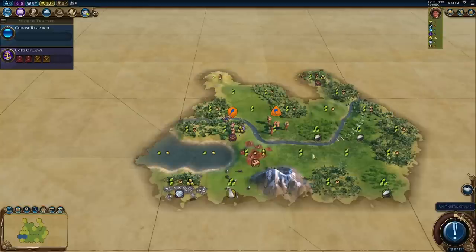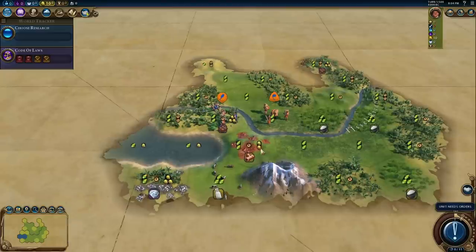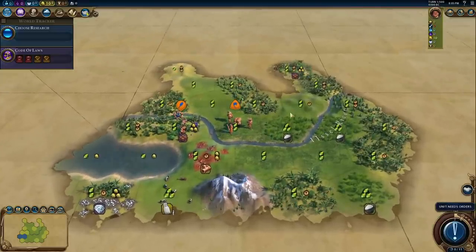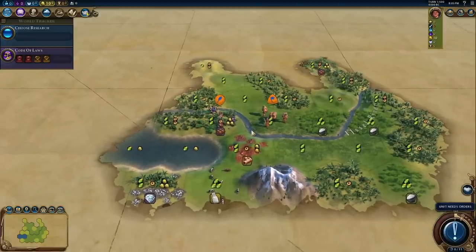Here's the start location we've got, and I like it so far. There's so much gold in this starting location. We also have a very decent amount of production around to be able to build districts. This is great.